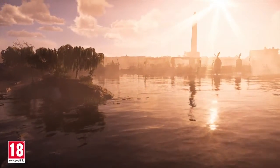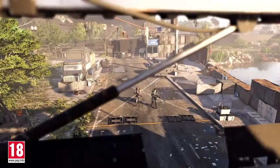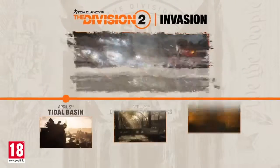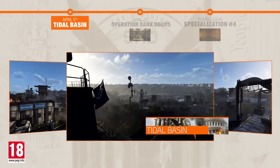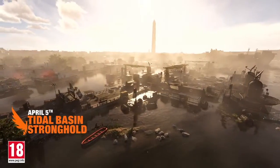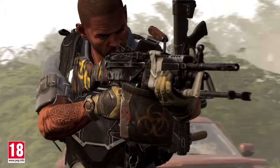Agents of the Division — as the Black Tusk invaded Washington DC, they left their stronghold exposed. We found a breach and they will not expect us. This is our chance to save the nation. As the invasion unfolds, the story of the battle for DC will be deployed across three updates, starting with Title Update 2, which introduces the most heavily defended and dangerous stronghold: Tidal Basin. You will need to gear up and collaborate with other agents to take on this new challenge.